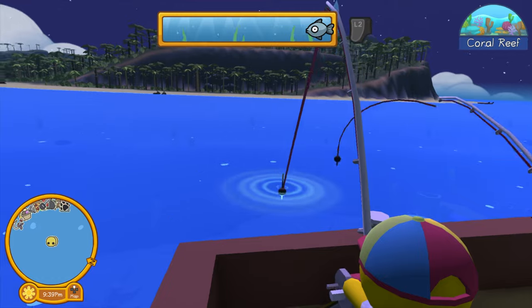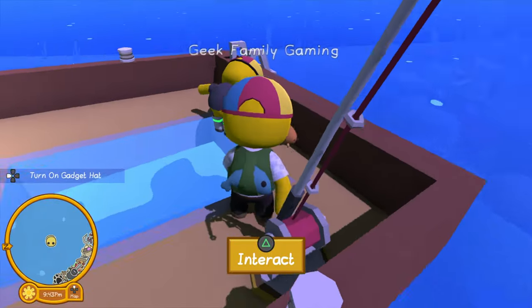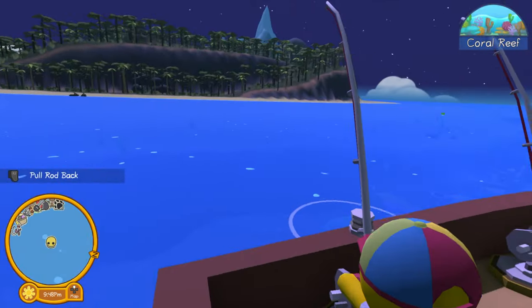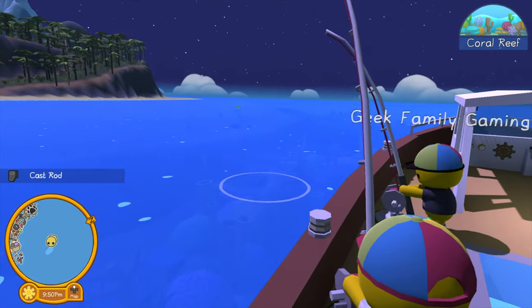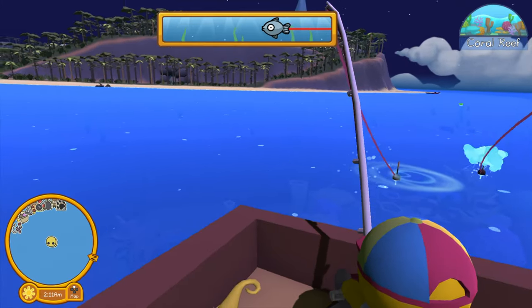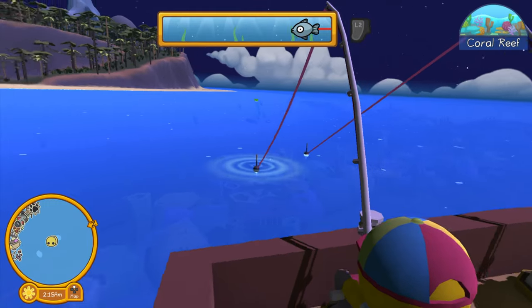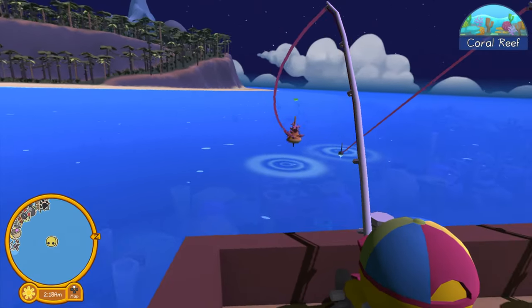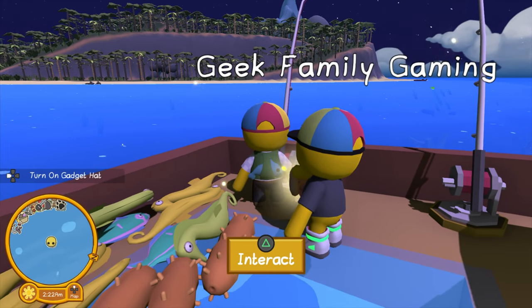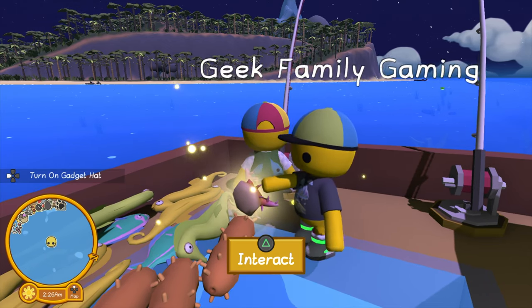Here we are at the coral reef — oh, a sea cucumber! One of the other things I really like about the game is that you get different fish depending on where you're fishing. I've never seen the sea cucumber before. And there we go — we got coral! Another artifact, and a lot of sea cucumbers and seahorses. Let's take it back!